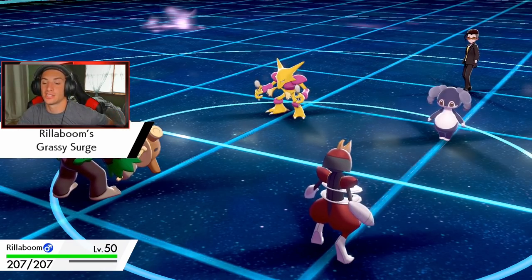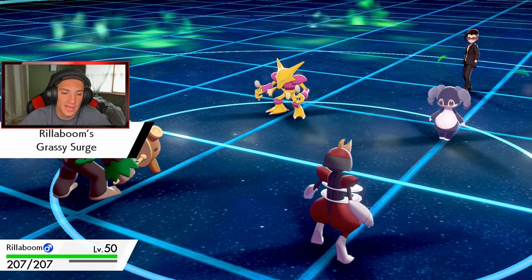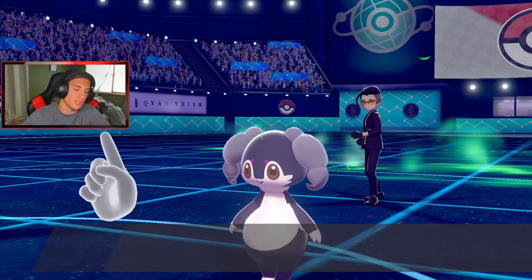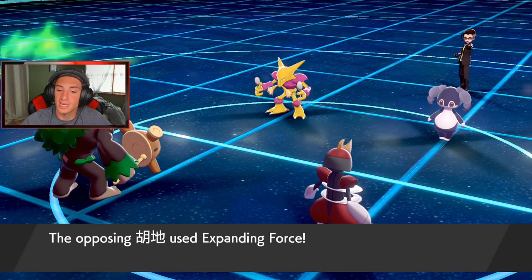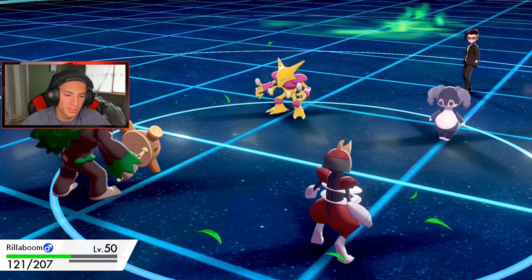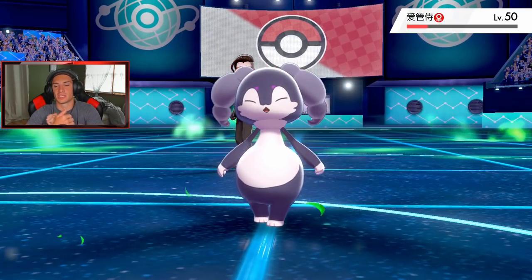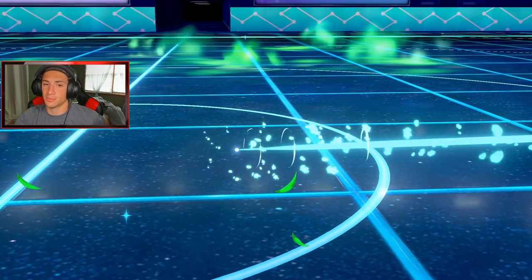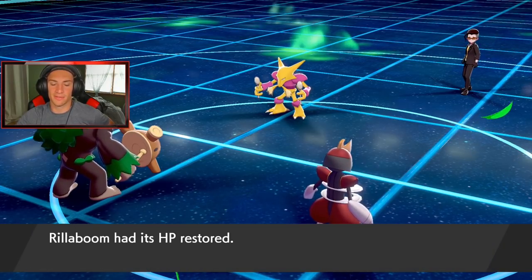Then I could potentially drop a Fake Out — that's huge. Good old Bisharp, recovering the battlefield. Follow Me coming out here again, so this thing will go down here, but Bisharp's going to take nothing. He goes for another Expanding Force on this end — Rillaboom should be fine, eats it up. Assurance comes out, bye bye — we get rid of this pesky Pokemon. I could drop a Sucker Punch next turn. Actually, I'm going to Fake Out and then drop an Assurance — that would be the better play because I still have my Focus Sash.